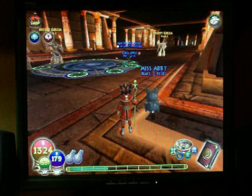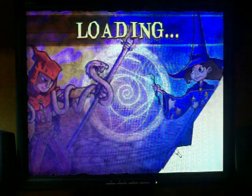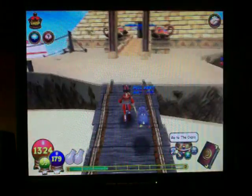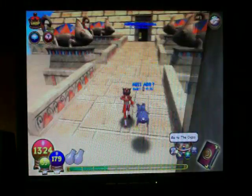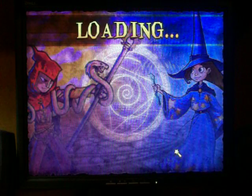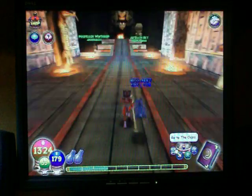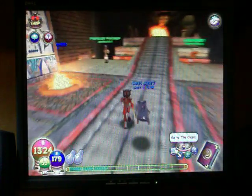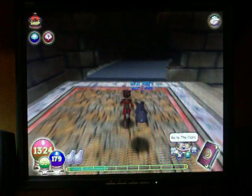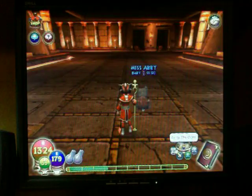So that is basically it for the Palace of Fire. Now I'll show you the last part of the Pyramid of the Sun. It has basically the same animals in it as all the others, but it doesn't have the Desert Golems. And I will be heading into the Chamber of Fire. It's like the Palace of Fire except a little bit different.